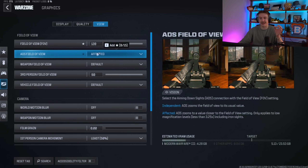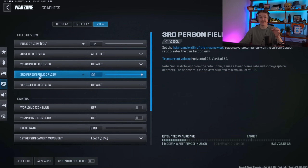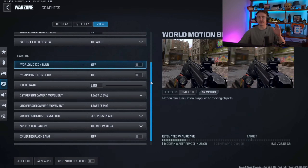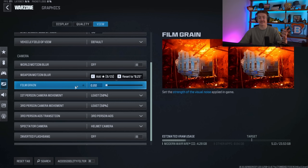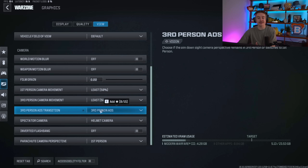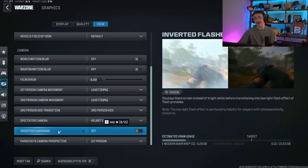Weapon field of view is default. Third person field of view is 90 — make sure that's set. World motion blur — Off. Weapon motion blur — Off. If you have these on, turn them off immediately; motion blur is awful and hurts your eyes. Film grain — put that to zero. First person and third person camera movement both need to go to Least — you don't want your screen shaking when you get hit. Third person ADS helmet camera — Off. Inverted flash is a great setting: when flash-grenaded it goes black instead of white, which is much easier on the eyes.